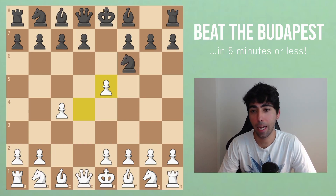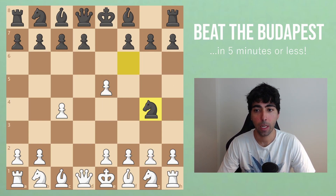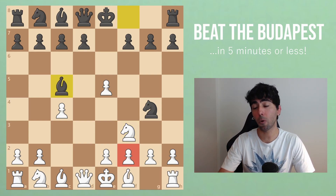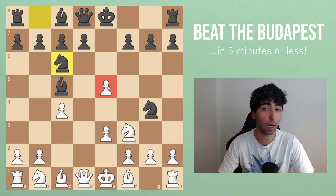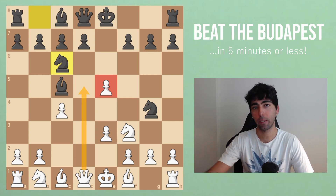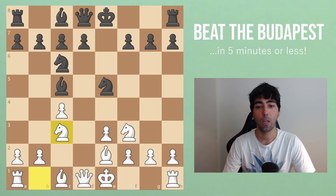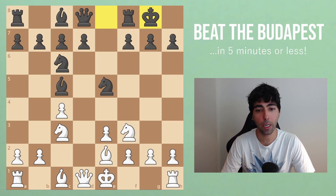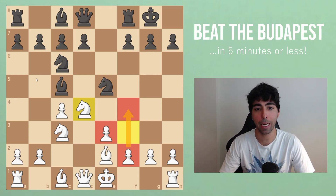After our third move pawn takes e5, what black should be doing is play Ng4. At this point we defend the pawn on e5 with Nf3. Black will typically attack it with Nc6, but we're also going to talk about one other move, bishop to c5, that targets the pawn on f2. What we should do is make sure they don't win that pawn. After knight goes to c6, they're targeting the pawn on e5 — do not worry about trying to defend it. Just give it back and focus on development. After Be2, Nxe5, we continue to develop with Nc3, and after castling, my suggestion — a move I think is very strong — is Nd4.